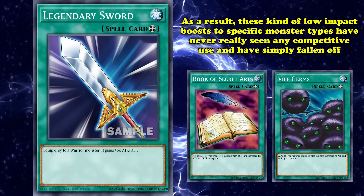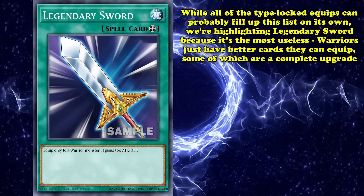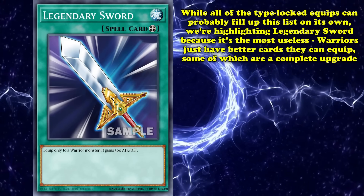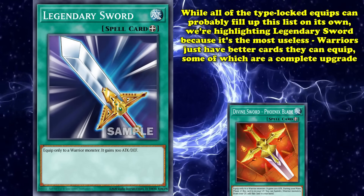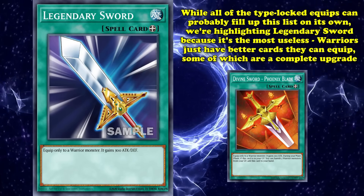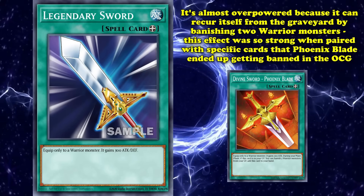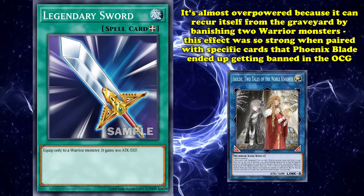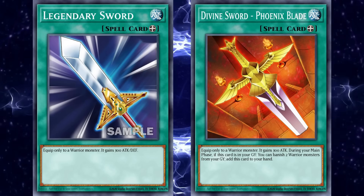So as a result, the likes of Book of Secret Arts and Vile Germ have all pretty much fallen to the wayside and have never really been used in a competitive setting. Every one of these early equips could probably fill every spot on this list by themselves, but the reason why Legendary Sword specifically is here is because it's been made the most redundant — warriors have an amazing pool of great equip cards, some of which are complete upgrades. The most prominent example being Divine Sword Phoenix Blade, a very similar card that buffs your monster's attack by the same amount, but is almost overpowered because of its extra effect to recur itself from the graveyard by banishing two warrior monsters — an effect so busted that Phoenix Blade ended up being banned in the OCG. With cards like Phoenix Blade available in the TCG, there's never going to be any reason to run Legendary Sword above it, even in the most casual of strategies.